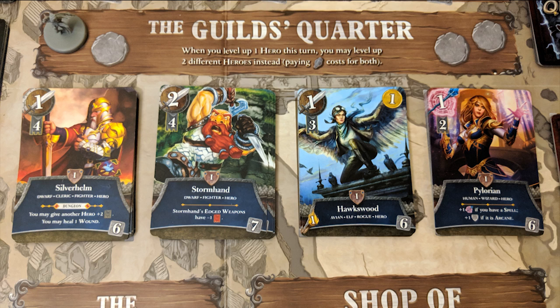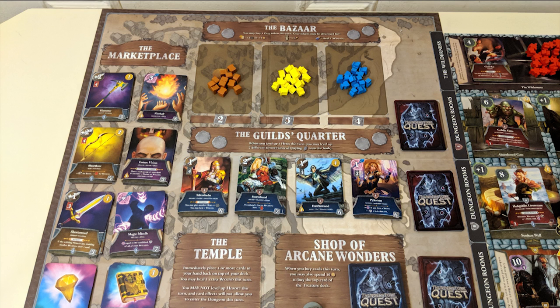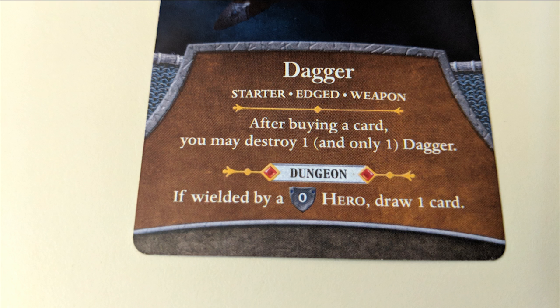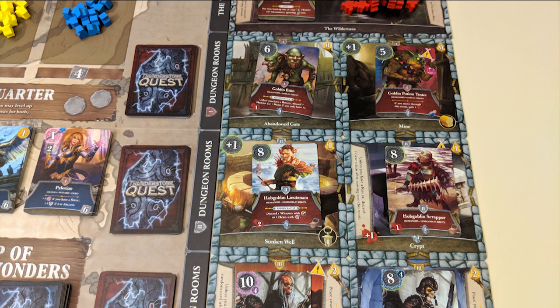Hero cards can also be bought with gold rather than experience during the market phase. So that's what happens in the village. But let's say you decided to go to the dungeon. In the dungeon, you reveal your hand like normal and use any dungeon abilities on your cards. Unlike the village, there are no locations to choose from.